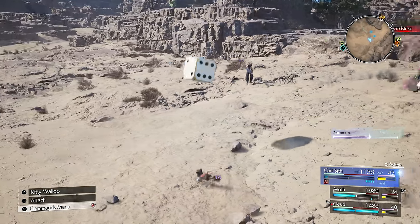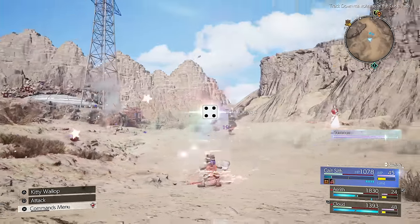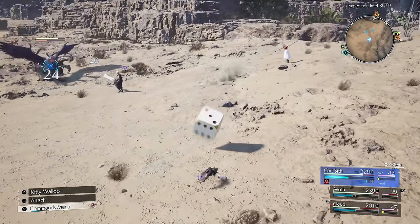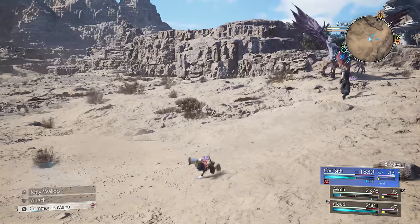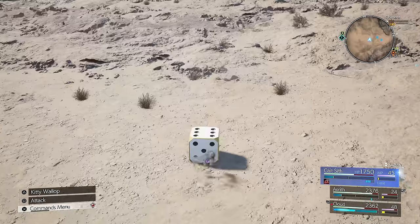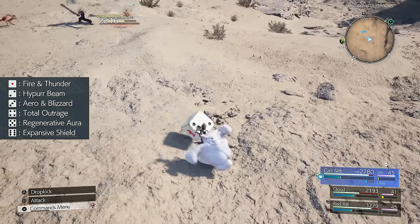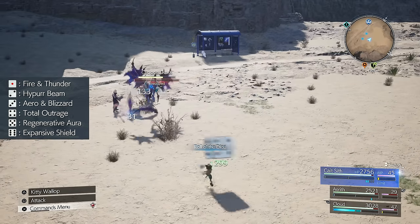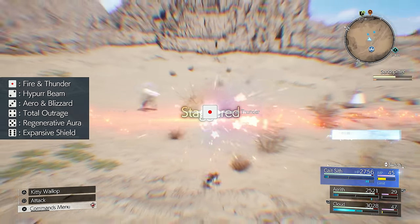This next one is more of just something I found interesting when you're playing as Cait Sith. I want to give props to the dev team for letting the dice ability function off of real in-game physics. If you don't like how the roll turned out, you have a few seconds to slightly nudge the dice in a direction of your desired result. Or if you just want to leave it up to pure chance again, attack or roll into it to send it flying. Rolling a 1 will do a fire and thunder spell, a 2 is a hyper beam, 3 is arrow and blizzard, 4 is the total outrage buff, 5 is the regenerative aura, and 6 is the expansive shield buff.